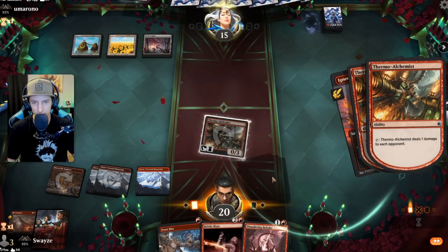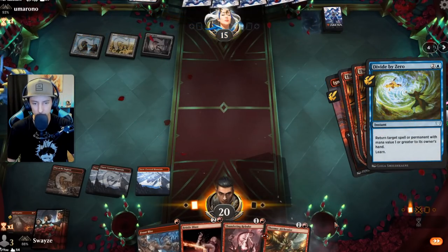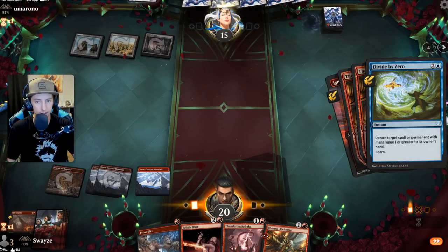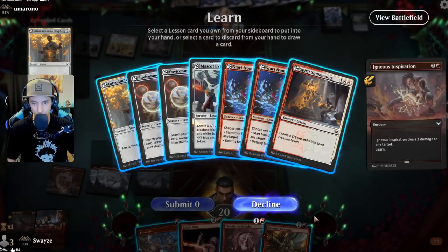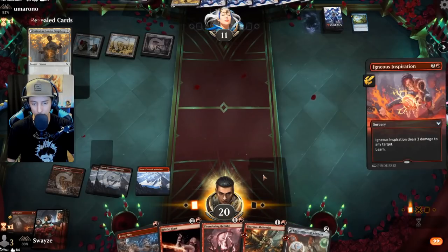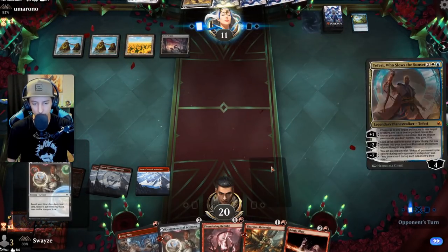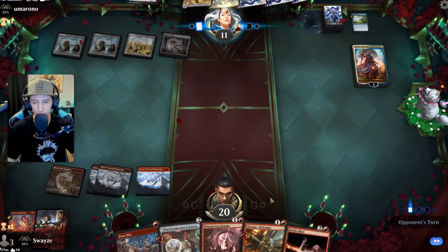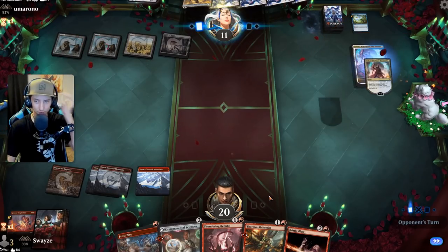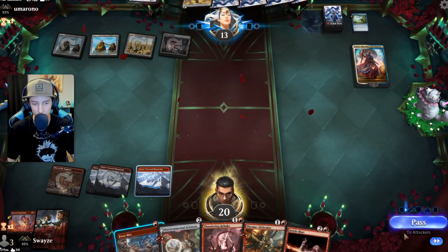Let's just start burning them out — can't forget to trigger the Alchemist here. Divide by Zero, okay — that's fine. We got the burn off, which is great, it's still on stack so boom, another three damage. Probably going to grab this awkward two-drop. Put that to exile because they're going to gain life off of it — if they untap with a blue source, Fading Hope is definitely something that could be in the cards.